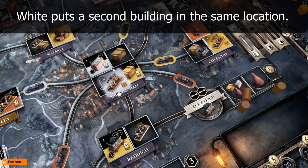It's time for the second tricky concept — you're doing great. But before this, I should mention that in the canal era, you can only build one building in each location. Then in the railway era, there's no limit to how many buildings you can put in the one location.